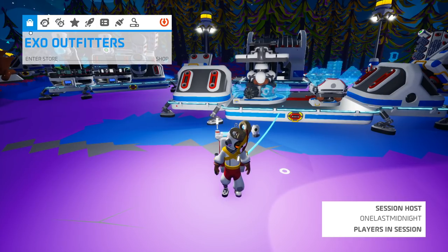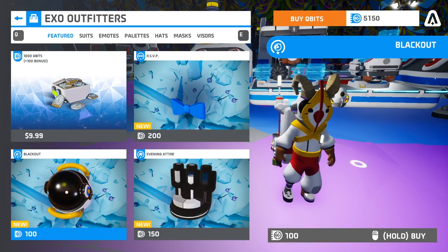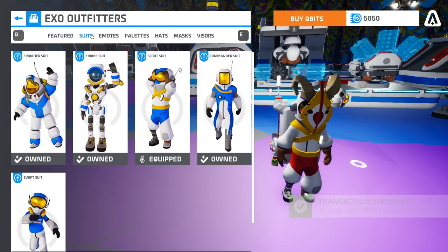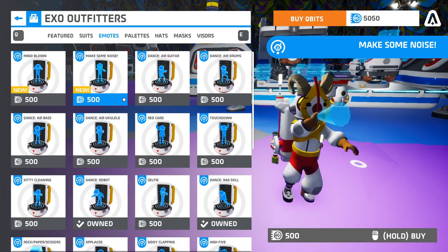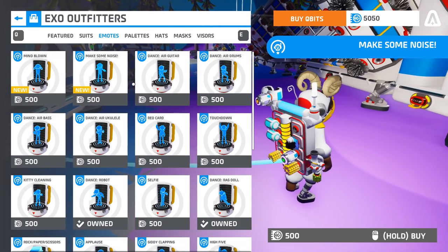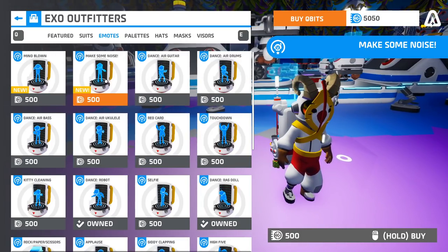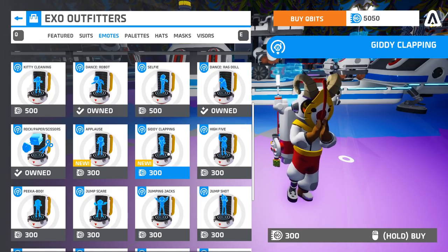The rest of the changes are around the XO Outfitters. They've added new palettes, a new visor — I really want to get this blackout visor because it's solid black and I like solid black colors. There are no new suits. There are a few emotes, like a mind-blown emote and the make-some-noise one. If you rotate your character around when you do this, you can actually see that the particles go flying off into the distance, which is cool. There's also the applause emote and the giddy clap.